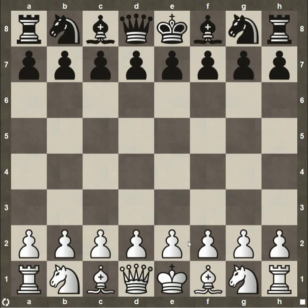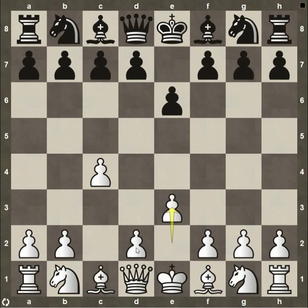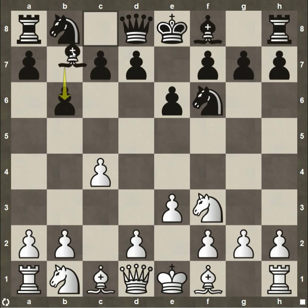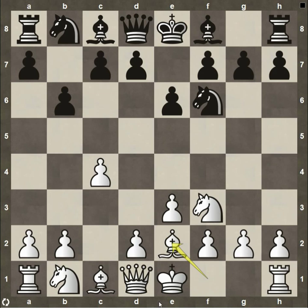Zukertort playing the white pieces and Blackburne defending with the black pieces. Zukertort starts out with pawn to c4, and after pawn to e6 plays pawn e3. He had the option to go into a Queen's Gambit line but instead decides to go with the English Opening. Knight f6, knight to f3, and then pawn to b6. At this time it was not very common for both sides to be fianchettoing their bishops, playing a kind of hypermodern defense.